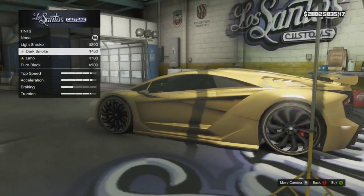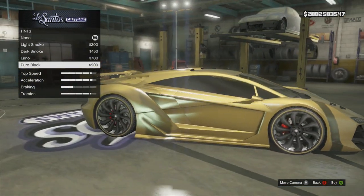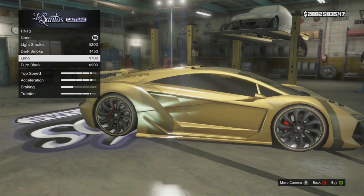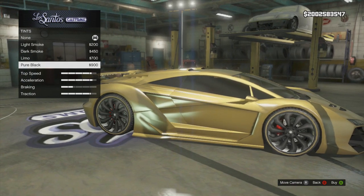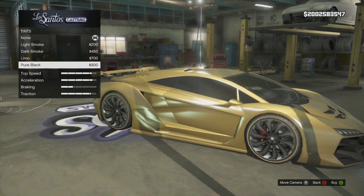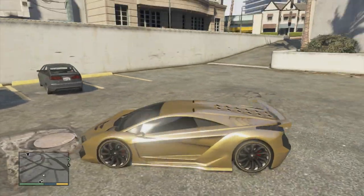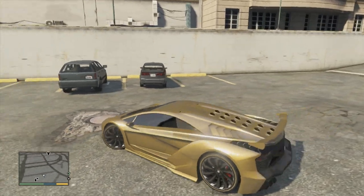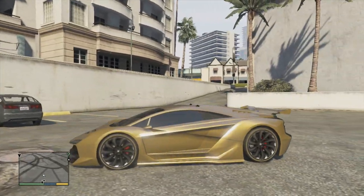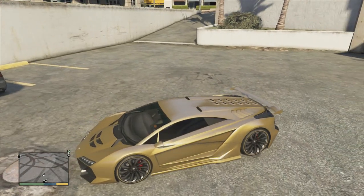Another thing they added with this update was the pure black tint. A lot of people were wanting this darker tint because the limo tint they had wasn't the darkest you can get — you can still sort of see through it. The one they added you can see nothing inside of the car, it's really dark. I think this is a really nice addition to the game. It costs $10,000 in online, but if you are looking for a dark tint, this one will be for you.